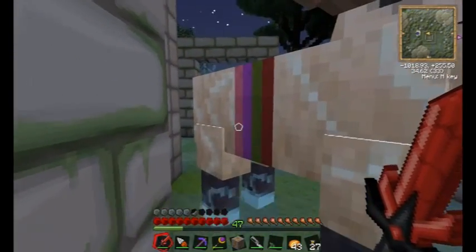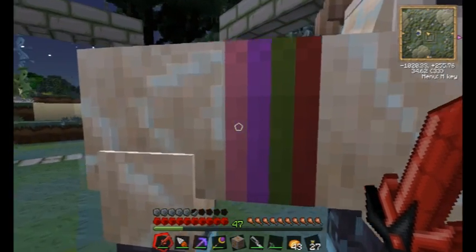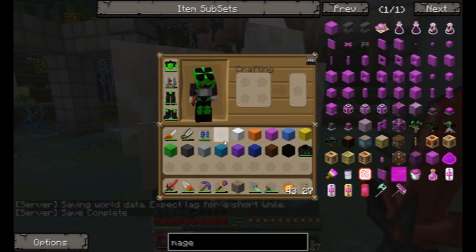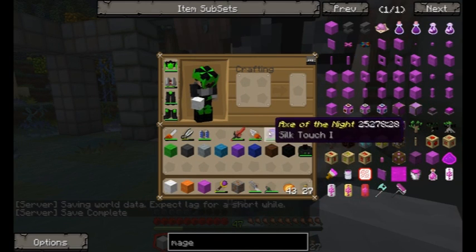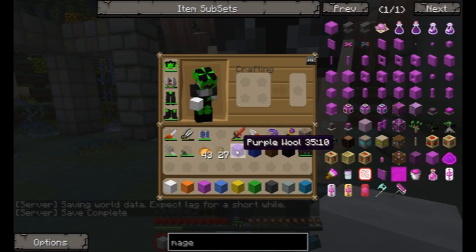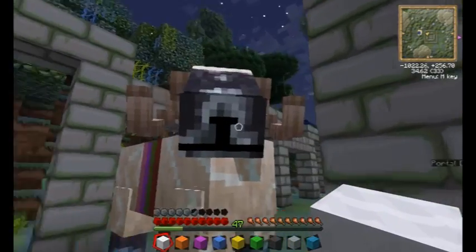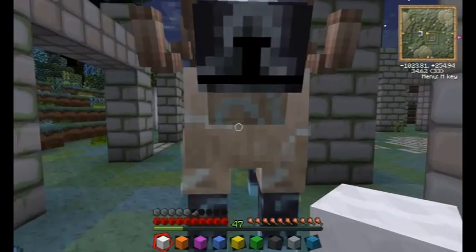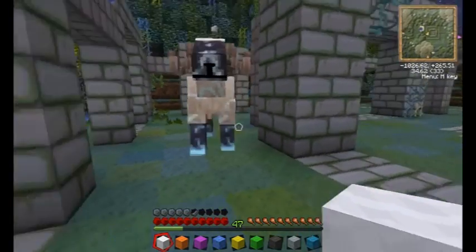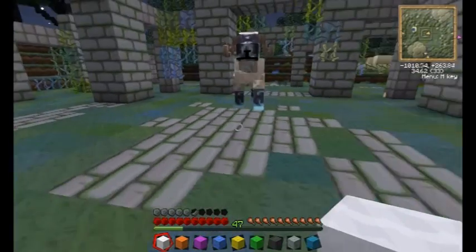You can see he's got stripes on him! There were four wool in there — there was a red, a green, a purple, and pink I think. I clicked on him with that, and yeah, what you're supposed to do is you're supposed to click on him with all different colours of wool, and he'll apparently follow you!